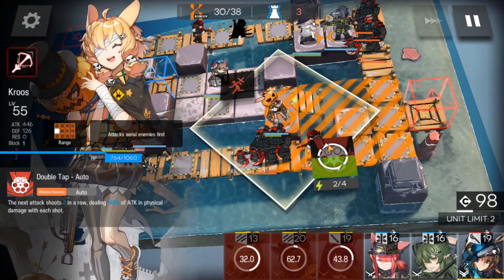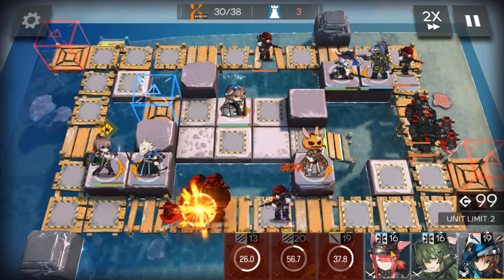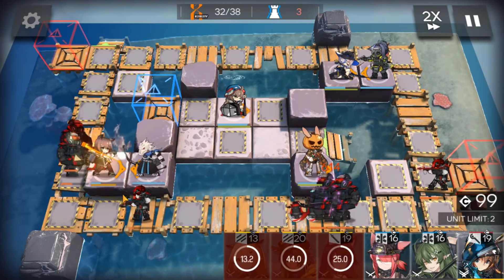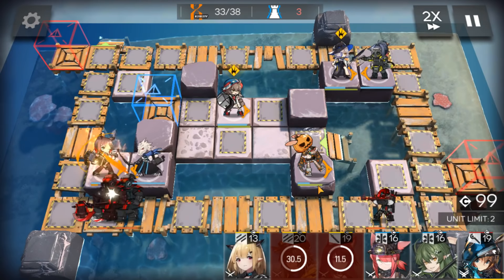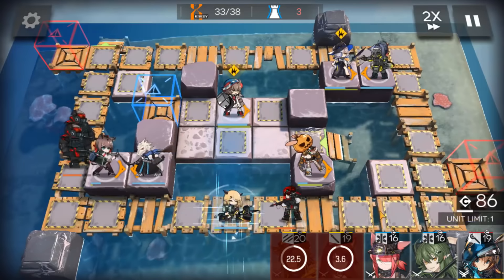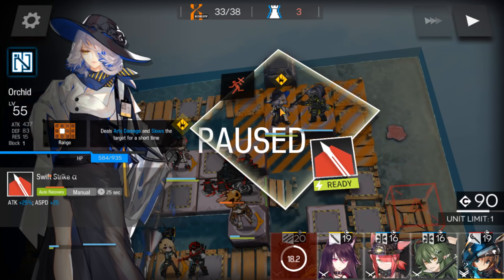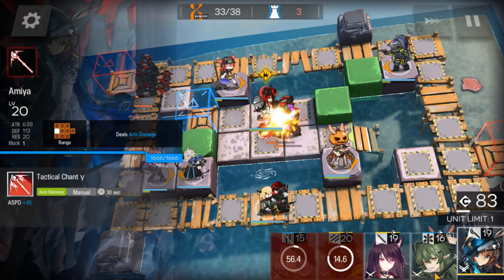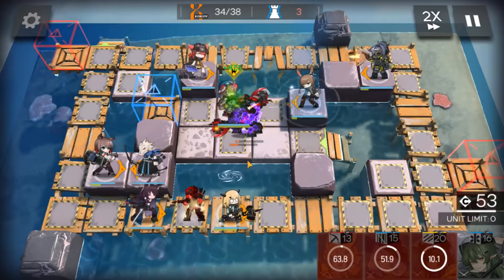Don't do what I did — that was a wrong move. Activate the AoE sniper skill. Cross keeps getting stunned. Anyway, when that enemy dies, don't retreat Jessica because her attack range will reach those enemies. Retreat your supporter, deploy a medic here. Time for Melantha to kill that enemy. Retreat Cross and deploy another DPS here to kill those enemies.